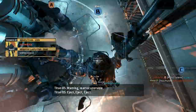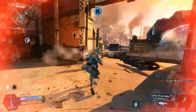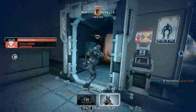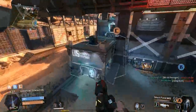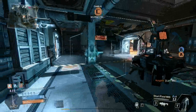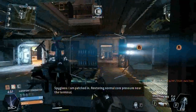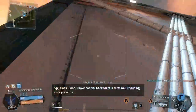The situation is untenable. Eject! Be advised, I am patched in. Restoring normal core pressure near the terminal. Reactor mainframe override at 50%. Good — I have control back for this terminal. Reducing core pressure.